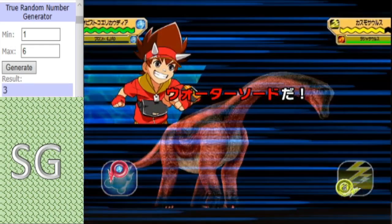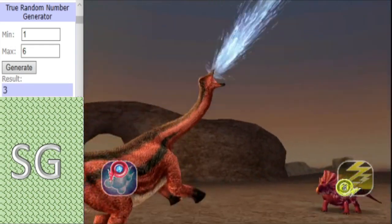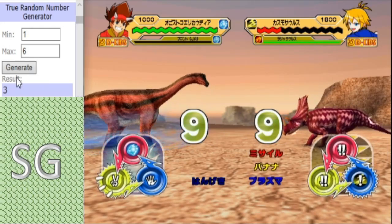Well, that's a good start as the Water Sword activates! Although, because of the type advantage Chasmosaurus has, it won't sustain that much damage — as you saw.